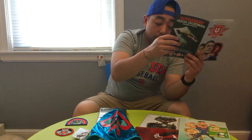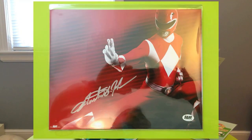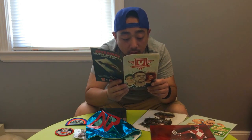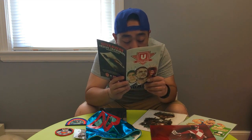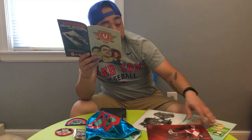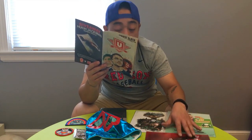Next is the BamBox signing with Austin St. John, the original Red Power Ranger. For many of us afternoons were signaled by Mighty Morphin Power Rangers coming on TV. We each identified with one or more of these original characters. There have been multiple spin-offs and movies, but there's something about the original crew. BamBox was excited to present fans with a signed photo of the original Red Ranger. There were no variants for this autograph, so everybody got the same one.